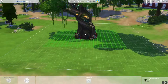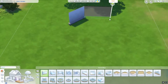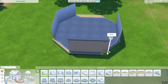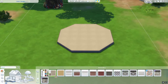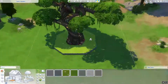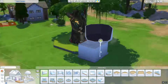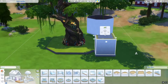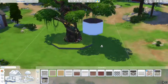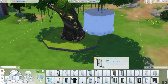Hey guys, it's CinoCastems here and I am back with another speed build. So this one is a bit different, which you've probably noticed from the start because there was a huge tree in the middle of the lot. That's the really fancy tree that I think is in Willow Creek. But basically it's there because it's a nice tree, and this is a home for fairies, I guess is the best way to put it.